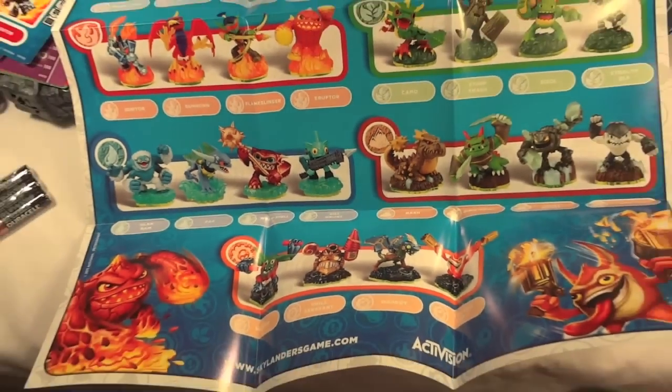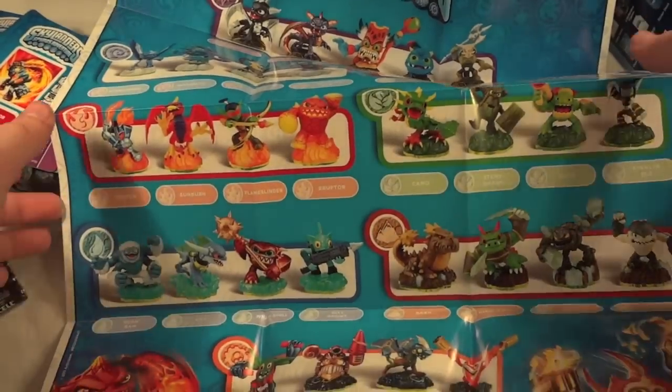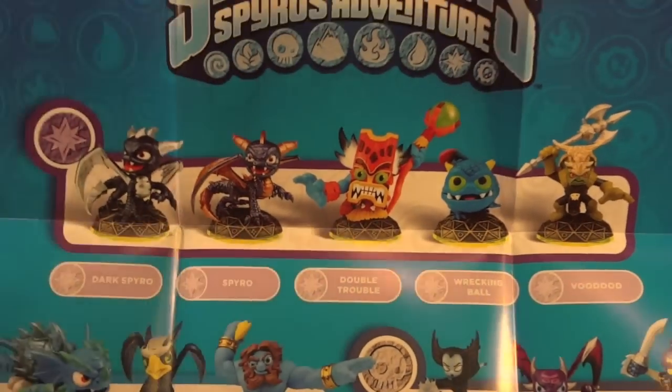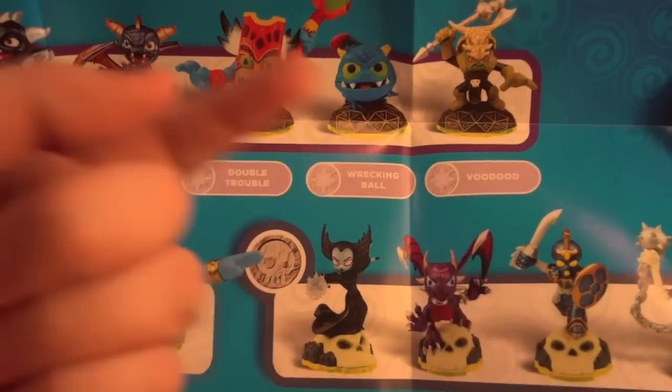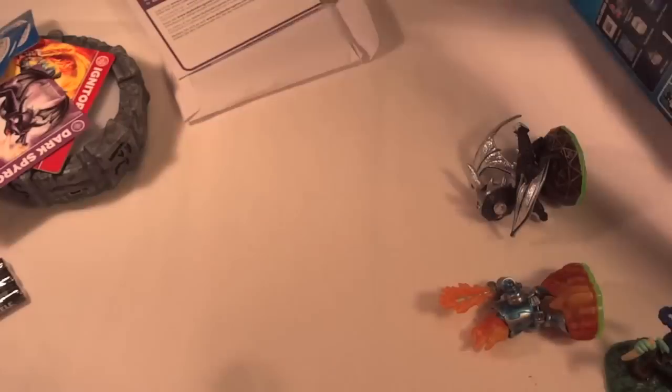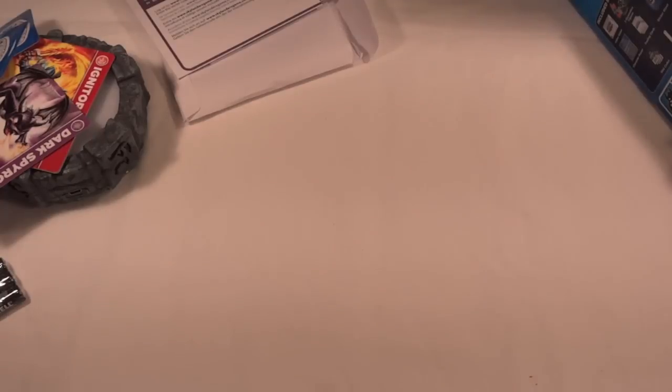The last thing in here is the poster, which shows all of the characters available. It shows all your different elements with the Skylanders. I'll probably never have some of these because I already have Dark Spyro for the magic element, even though I really love Double Trouble and Wrecking Ball. There are eight elements altogether — I have four right now and four I do not have yet. Like I said, they're really hard to find in stores already, which seems kind of silly to me, but I guess people are making money off of it, which stinks for people wanting to play through the game.